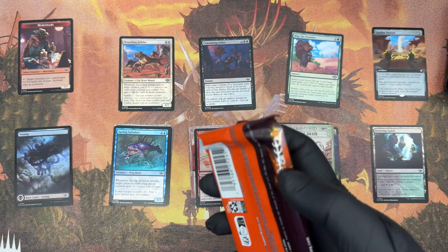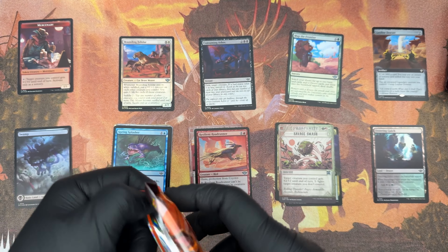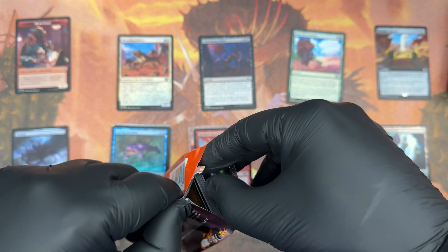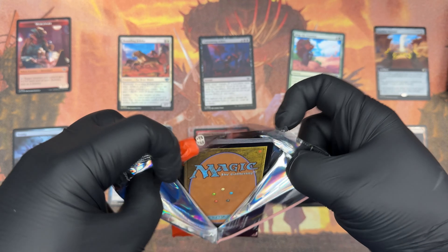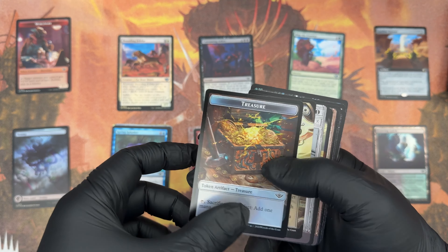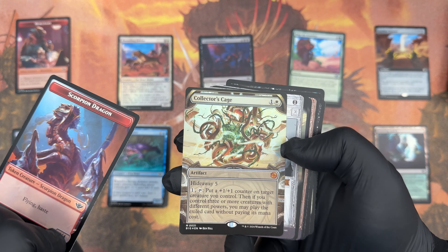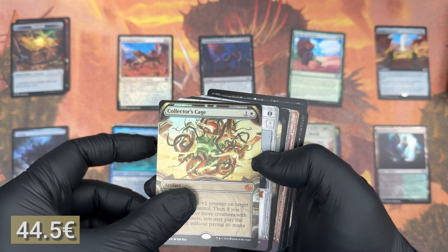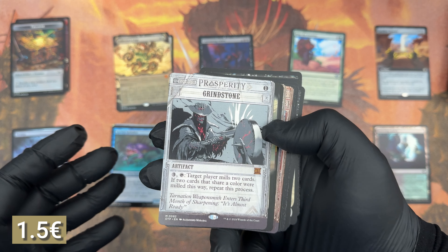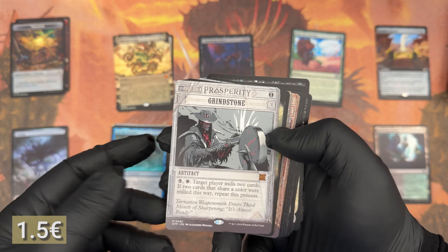There is a reason why people just keep using Thassa's Oracle — because if you win on your own, bypassing the life totals and all that, it's easier and kind of unblockable unless someone removes the creature. But ooh, Collector's Cage — and ooh, Grindstone! The decks will become more or less the same.